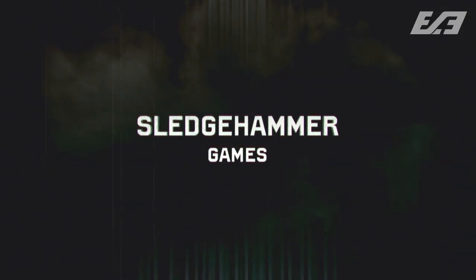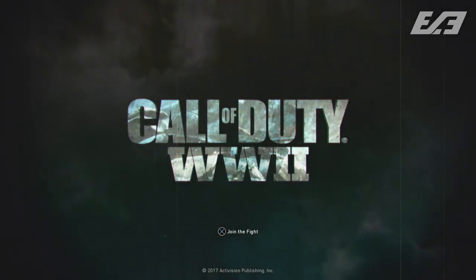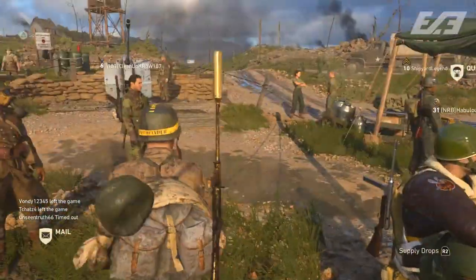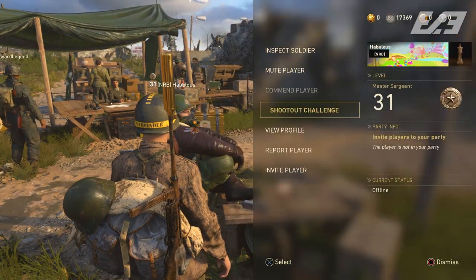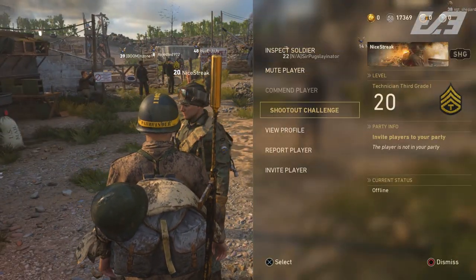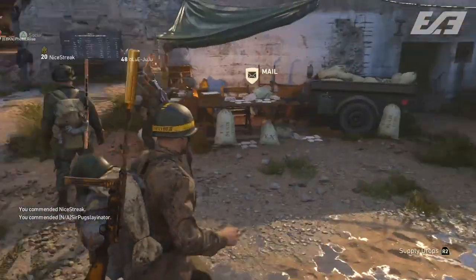Number two on this list goes back to another Sledgehammer Games title: Call of Duty WWII and more specifically the headquarters. Taking a page out of Destiny's book, the headquarters was supposed to be a communal area for players to connect into one shared housing unit, interact with each other, commend players, watch supply drop openings, check out other players' luck, and challenge people to firing range battles or 1v1s.